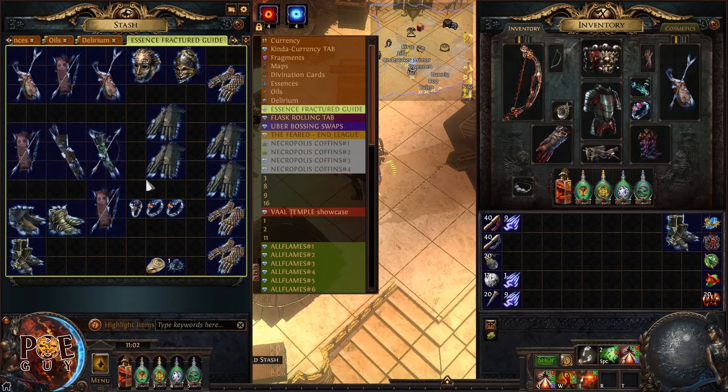Let's try crafting another pair of gloves so you get used to it. This one has cold resistance fractured. I put deafening essence of greed for life and click it until I get spell suppression. Right now late league, most people want spell suppression and chaos resistance — those two are great. Dexterity is also valuable.